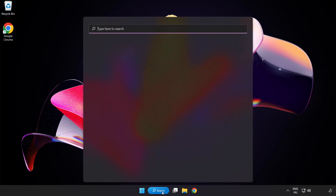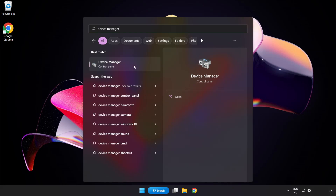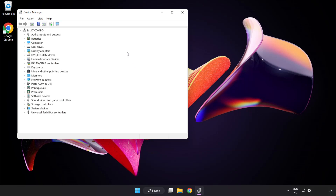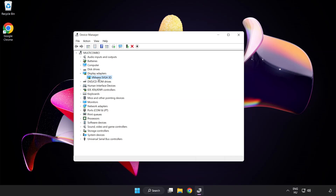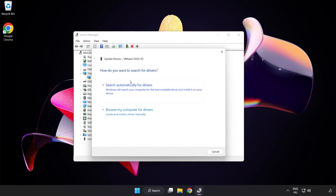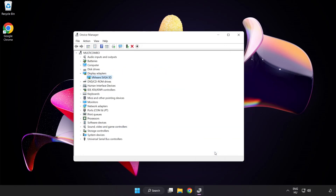Click the search bar and type Device Manager. Click Device Manager. Click Display Adapters and select your display adapter. Right click and select Update Driver. Search automatically for drivers. Wait for installation to complete, then click Close. Close the window.